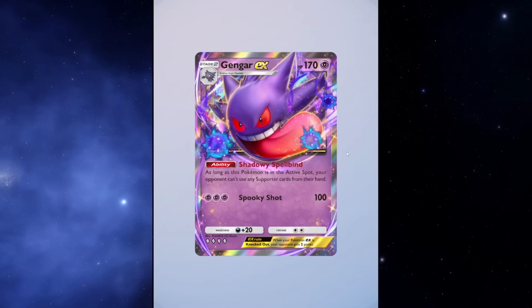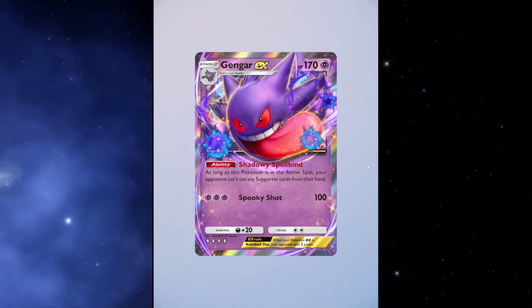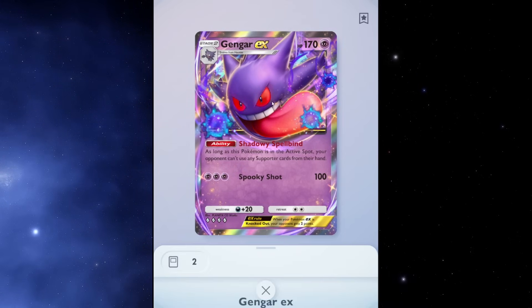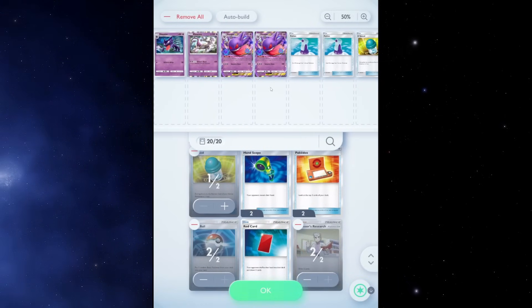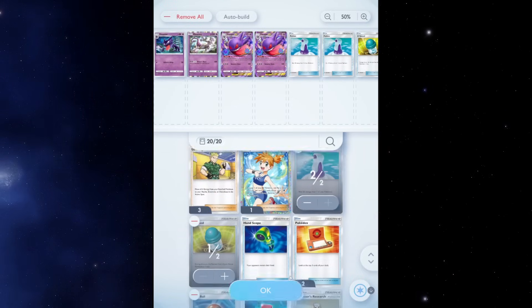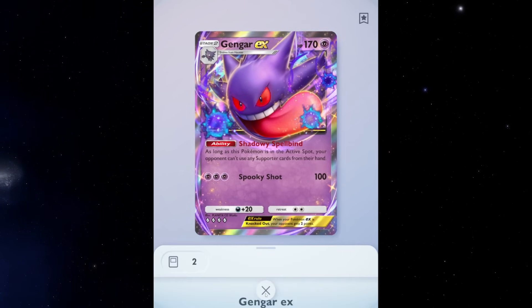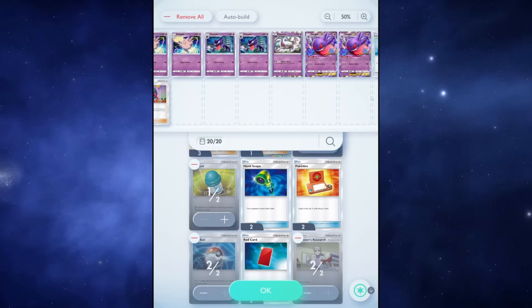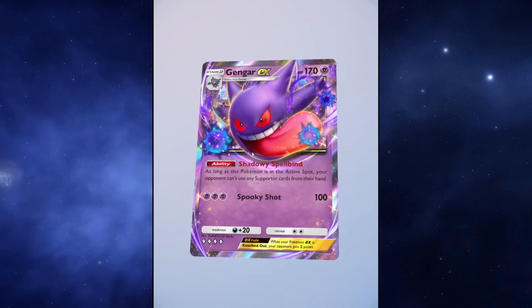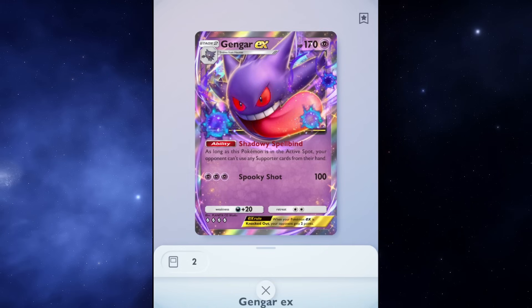People are sleeping on this ability because it's hard to see the value — like, is this actually getting value? Whereas something like Mewtwo EX attacking for 150, you see the damage each turn. You don't necessarily see what you're denying your opponent. You could use Hand Scope with this deck to see your opponent's hand — like, oh they have a Sabrina, so I'll put Gengar EX in the active slot and they can't Sabrina me. But my point is this ability is really, really powerful and undervalued.